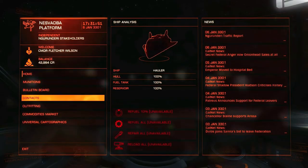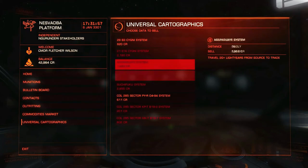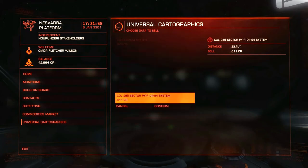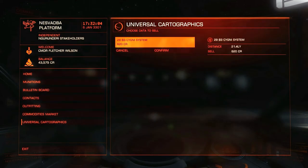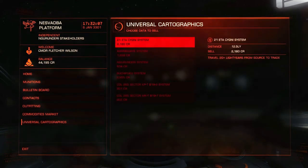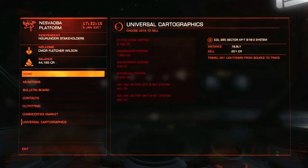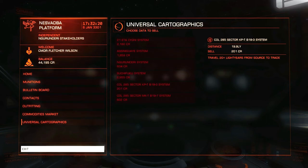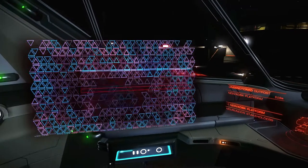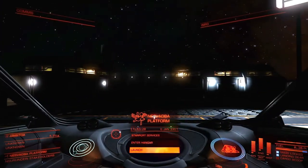Let's see if we can sell some cartography. Yes we can — the 29B3 Cygni system. Let's get that sold off. It doesn't seem to be any benefit to selling further away — correct me if I'm wrong about that, I want to know. I haven't really gotten that far, so I don't know if hanging on to these and selling them further away has some benefit. We're going to target Abibitoa and head off.